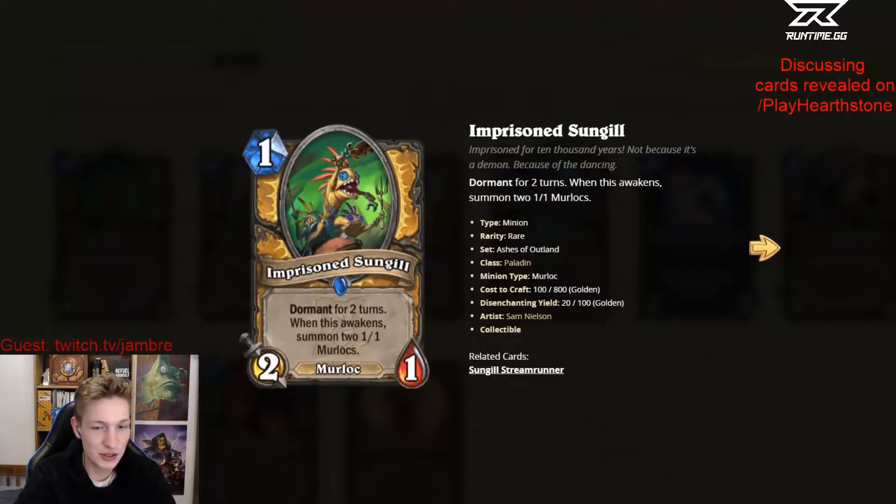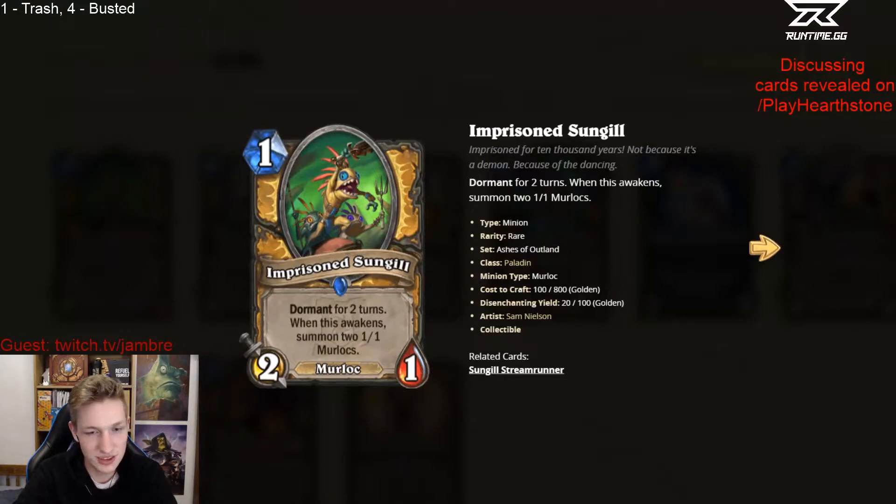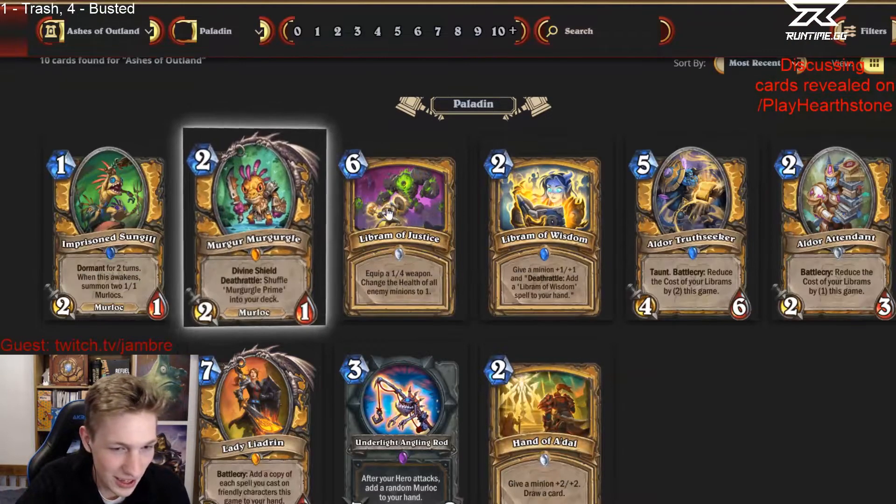The rating scale we're doing is 1 to 4. 1 is trash, 4 is busted, 2 is okay, 3 is decent. You can use this card with a side quest — play this on 1, side quest, play another one too, and then you just won the game. No, you get so many stats. That's insane. It's a 1 from me.